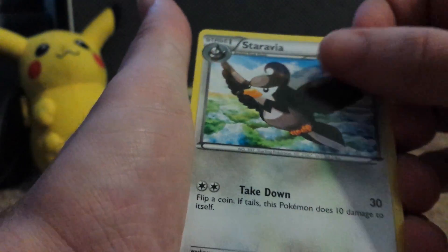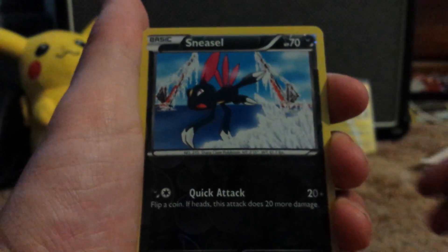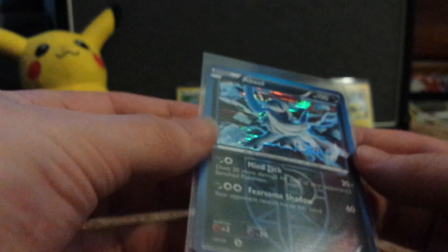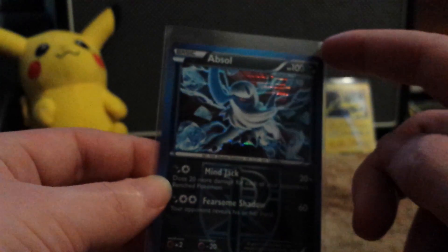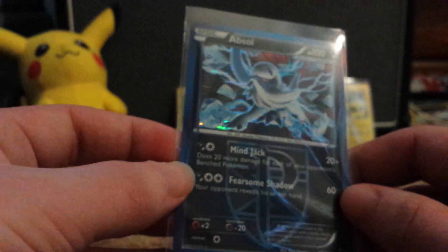Staravia — I was thinking Staraptor, never mind. Cracarock, common. Sneasel reverse — sorry if those were off screen, I couldn't tell. And oh — that looks awesome — a holo Absol! Awesome. I saw the foil at the top and forgot for a second, but nice, I got a holo Absol, I'm not gonna complain about that.